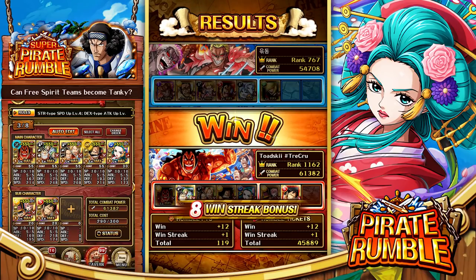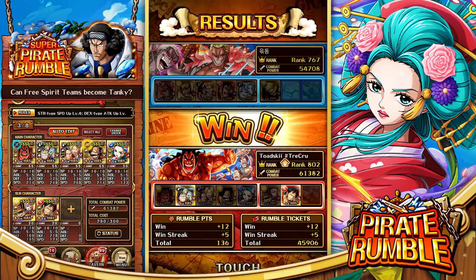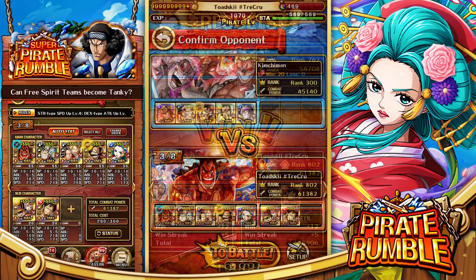Very, very close match, but we got the win. Considering Free Spirit aren't the most defensive team, I feel Komurasaki definitely added a lot — providing that heal before Odin launched his special saved us. Compared to Otama, who doesn't provide a defensive buff, Komurasaki adds an HP buff as well. She definitely helped us get through that slasher team.